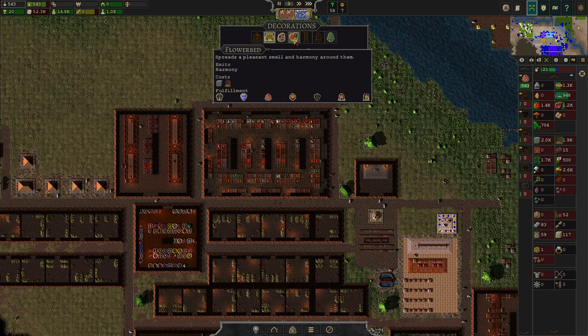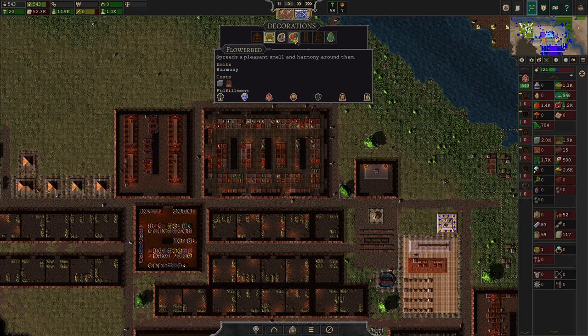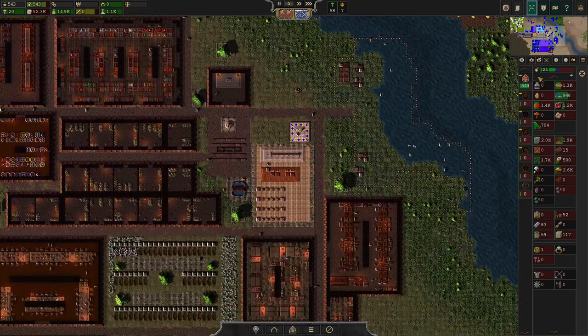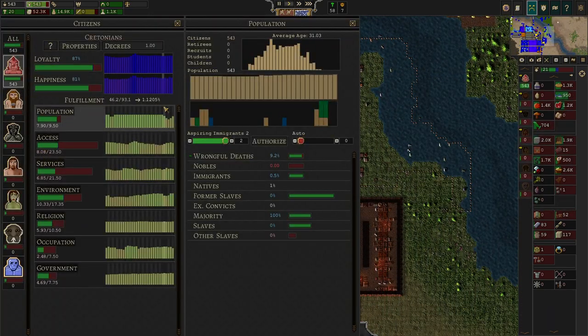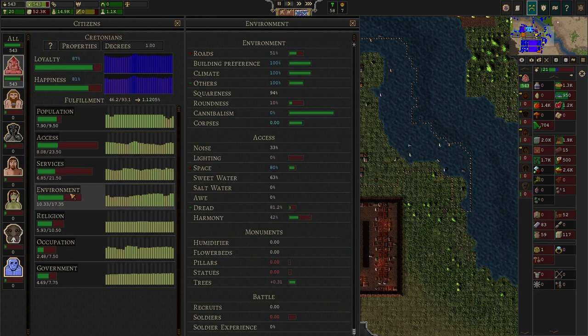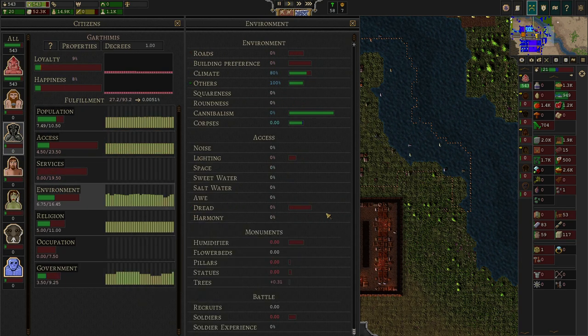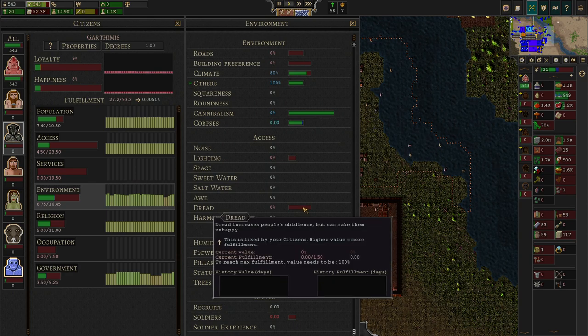Flower beds emit harmony as well, but obviously don't create any fulfillment for anybody. The trees do. Another thing I noticed about the Cretonians is that they hate dread.